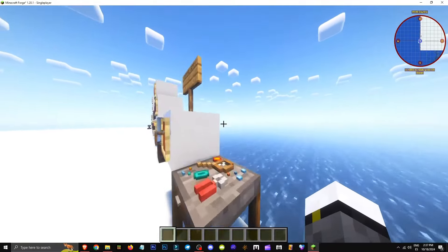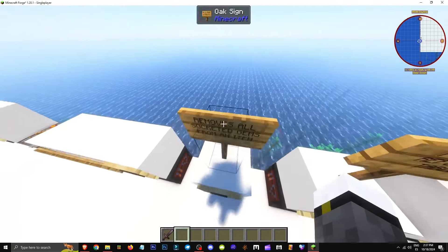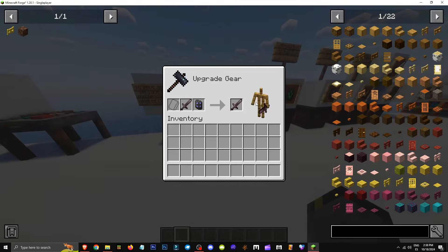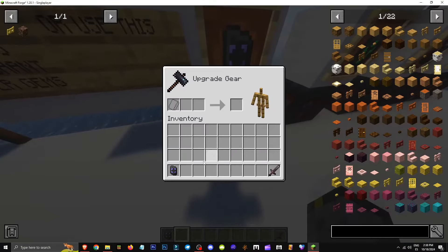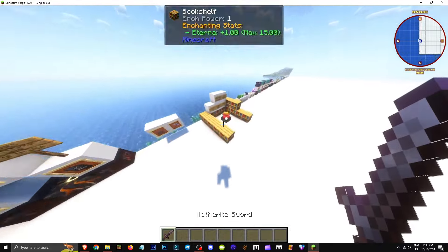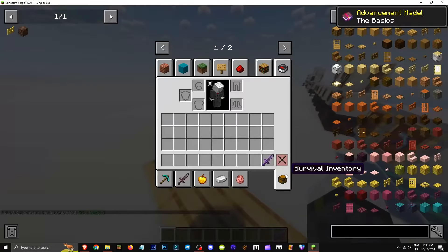How to add more sockets to your tool. Sockets are spaces in a tool where you can place gems, making the tool much stronger. We'll use the sigil of socketing, made with four gem dust, dragon's breath, three slate fused gems, and an amethyst. Just put your tool with a sigil on a smithing table and there you have it — an empty socket. You can have up to three sockets. You can also enchant it on an enchanting table for a chance at a socket, though it's rare and depends on enchanting level and power.